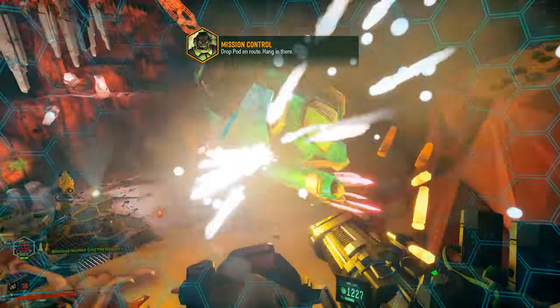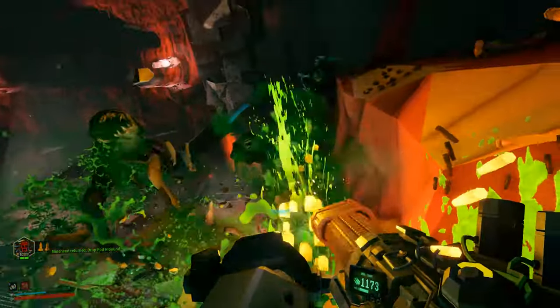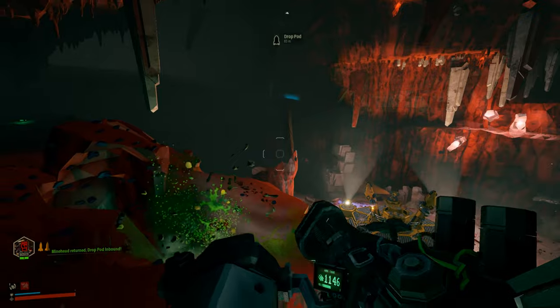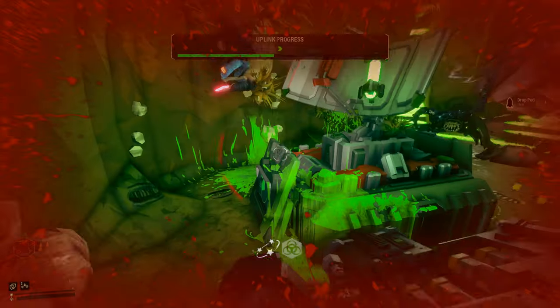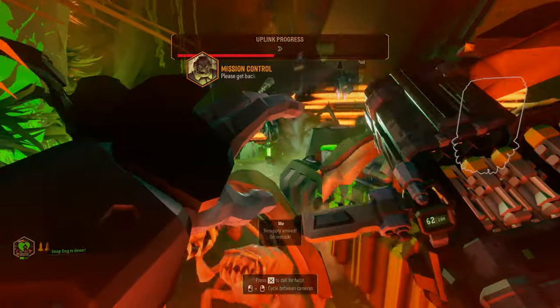The minigun is a great starting weapon with lots of great overclocks, however a bit basic when compared to the autocannon. The guided rocket system is an amazing choice for enemies with greater health, but suffers at close range or with swarms.